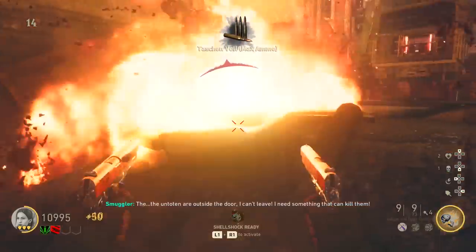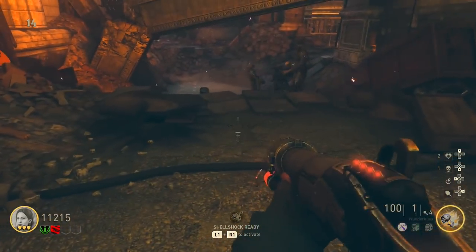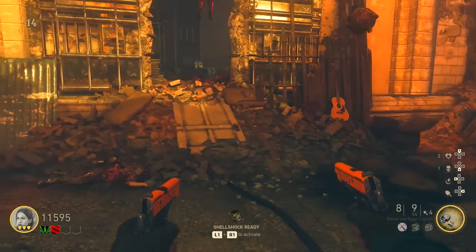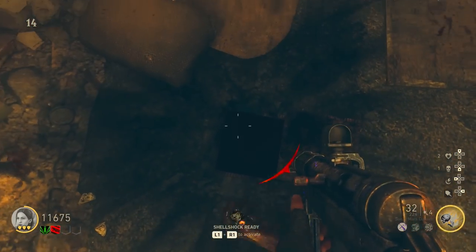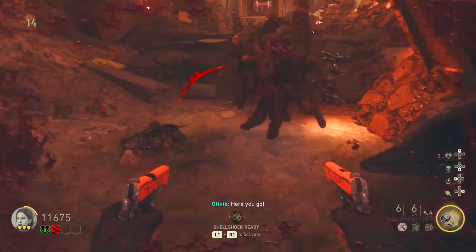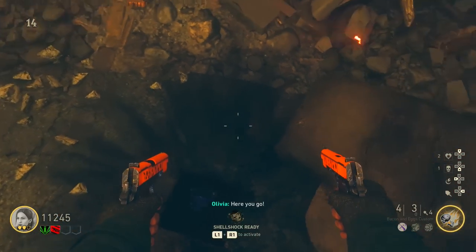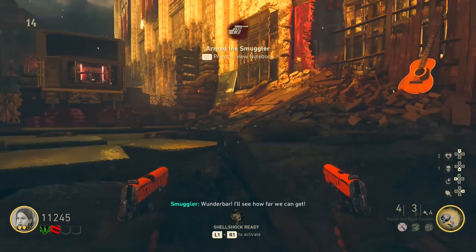The smuggler will ask you for weapons — give him a wall weapon he wants. There are three wall weapons that can work: the combat shotgun, the MP40, and the BAR. If you give the wrong one he'll say he doesn't have ammunition for it, but give him the right one and it'll unlock the next step. At this point all you have to do is go three full rounds.